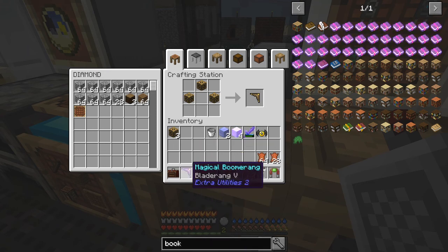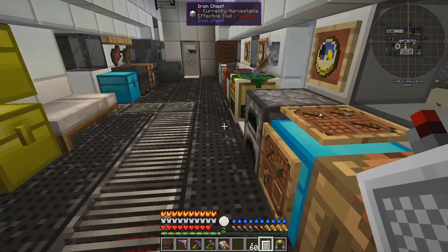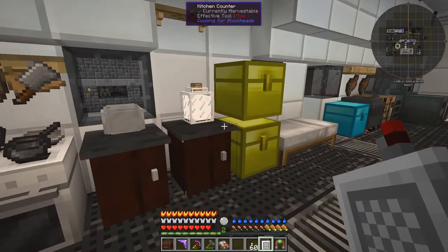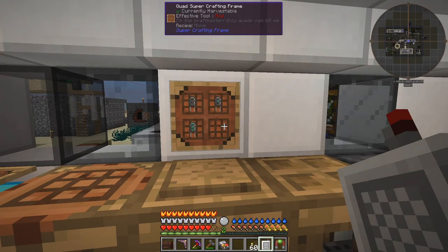What you can do with this boomerang of course is disenchant it and re-enchant it to get different enchants, save the books, and apply them later on — it's just a bit expensive. Let's put those away; I don't need the glass right now. Let's put the leather away as well.